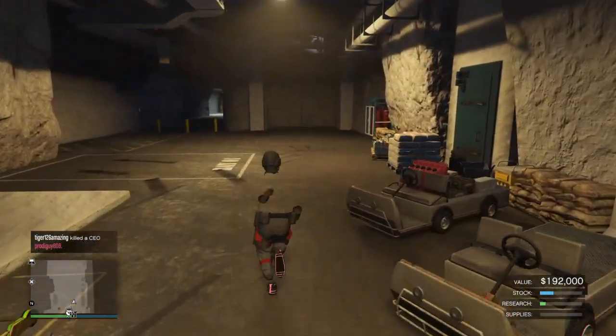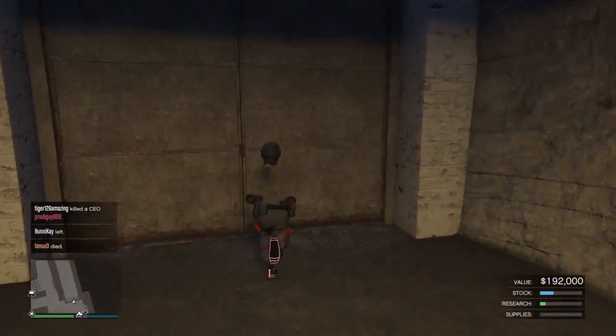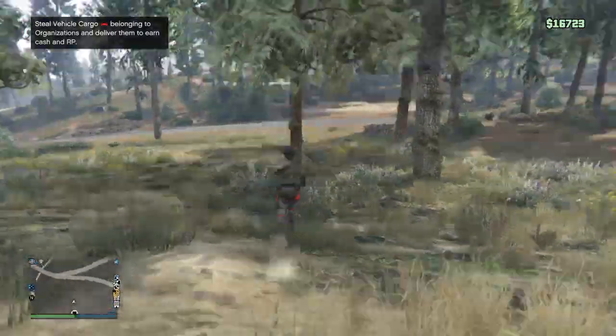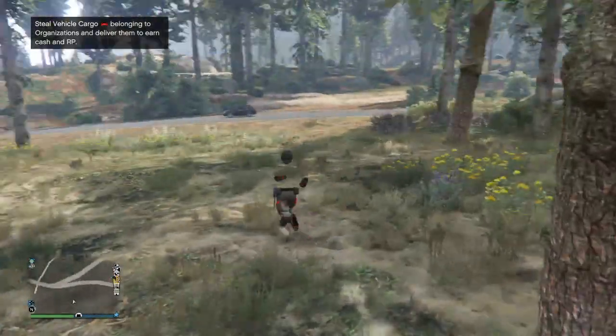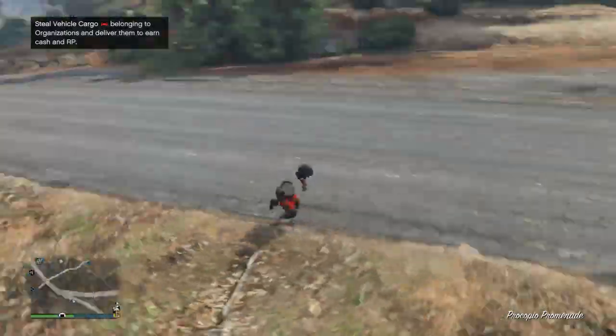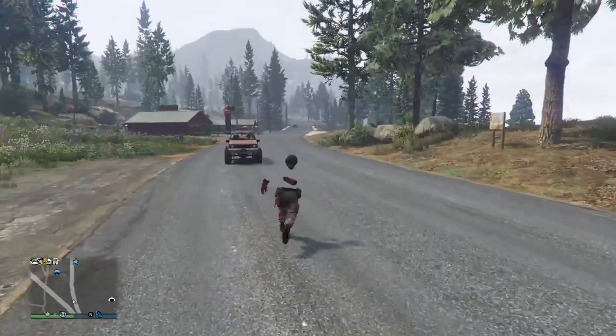I'll show you how I do it right now. You're gonna need a MOC, a bunker, a facility, and a friend that's in a different targeting mode. If you don't have a friend to do it with, join somebody off of the community wall. If your friends don't want to switch to free aim, you can switch to free aim and join off of them if they're on assisted aim — it goes both ways.